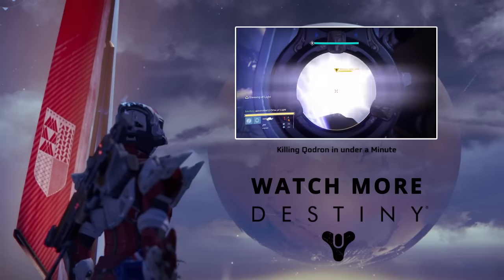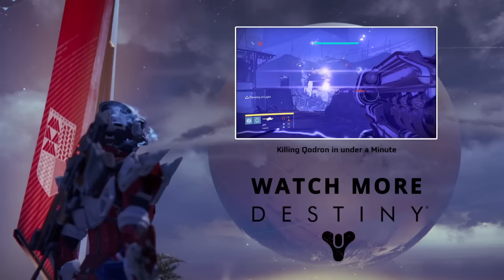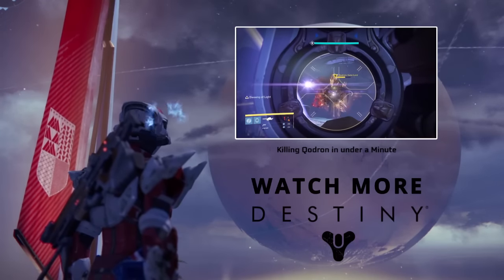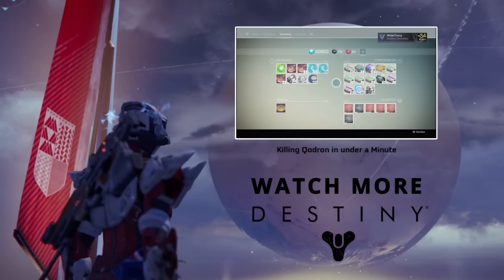If you enjoyed the video, please smash that like button and subscribe if you haven't already. Use a Titan with a bubble and make sure all your teammates have Gjallarhorn maxed out with 365 and just pummel him. Make sure you've got seven rockets to begin with and then you've got enough time to pop another synth to get seven more rockets. You should be able to get Sepiks down within a minute so you don't have to go through that crap with the bubble.